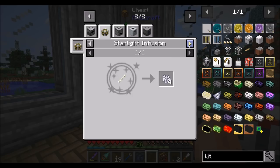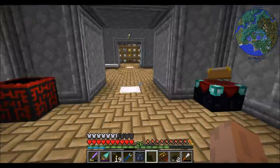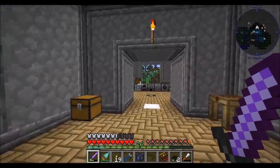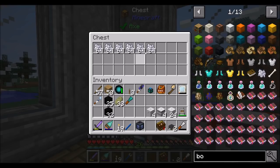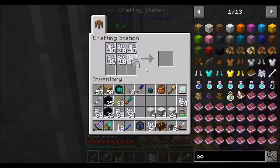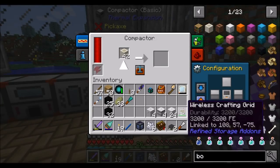Six stacks of bone meal from a stack of bones, three stacks from half a stack, equals nine stacks total. That becomes one stack of blocks, which becomes one stack of marble after processing. So basically a stack and a half of bones becomes one stack of marble. I'm also dropping a signalum conversion kit upgrade onto my compactor to speed it up.